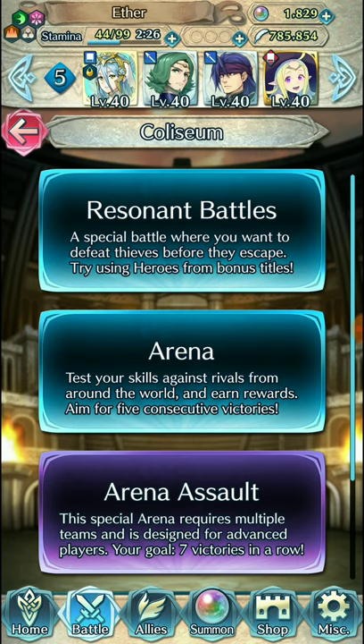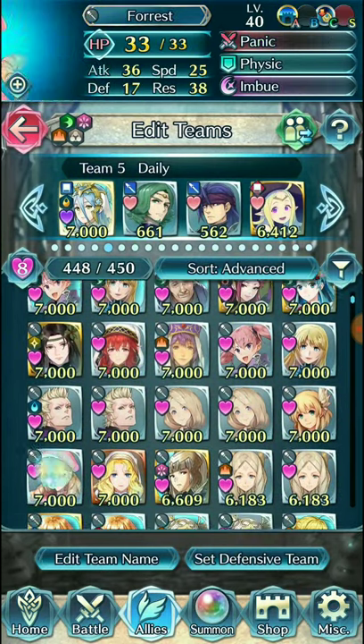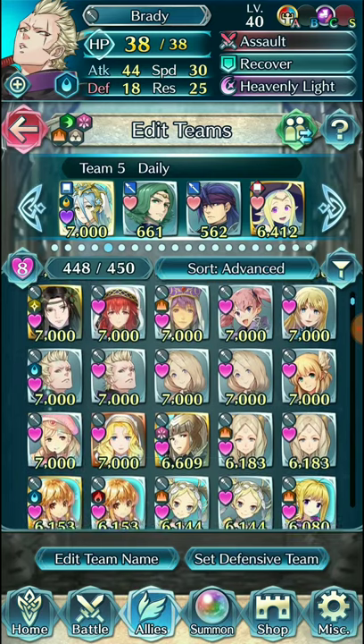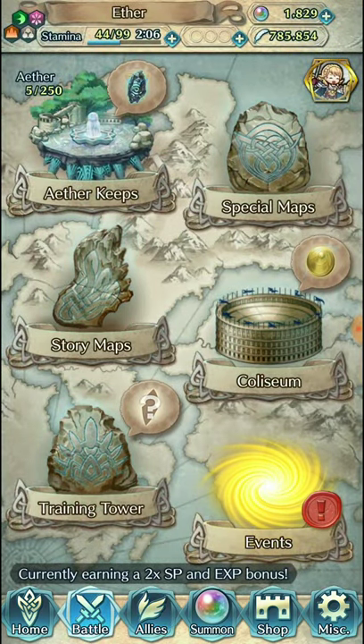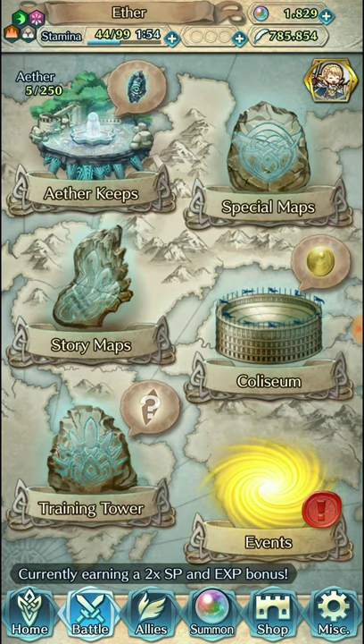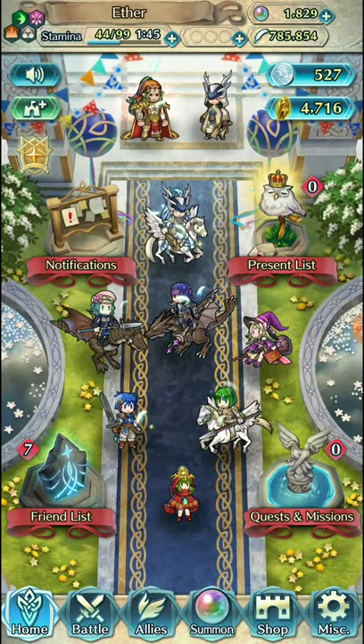Unfortunately we don't make top 1k in Arena Assault this time around, but it's not the end of the world. We lose some feathers — and as you can see, we are lacking in feathers. It looks like a lot, but I haven't built all the units I want to build yet. Even if I just wanted to 5-star all my 4-star healers, that's at least 200k feathers probably more — and that's just the healers. There's other units like Raven that still need to get to plus 10. It's going to be a while. But that's going to be it for this episode — thanks for watching, this is AetherDragon, hope to see you all next time. Bye!